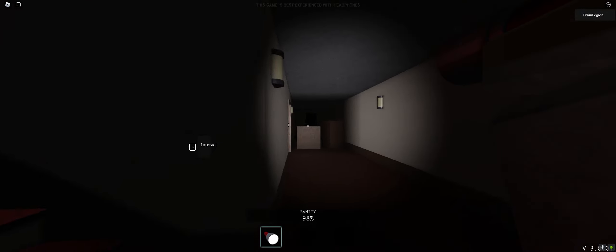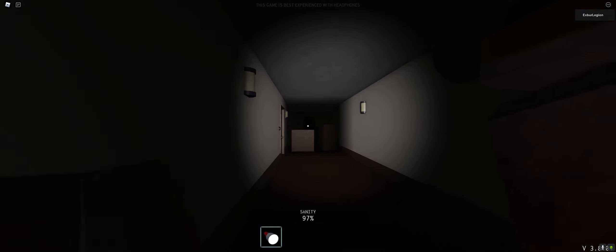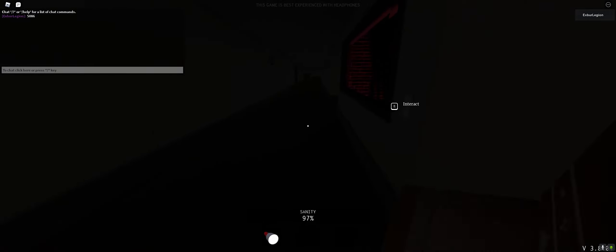If I were you, just follow where I'm going. I believe it doesn't matter which stairs, because the box is somewhere located over here. The code should be located right there - you can kind of see it. I'll shine a light there for you guys. So, 5086. Remember that code.